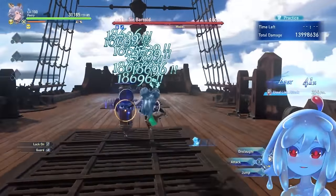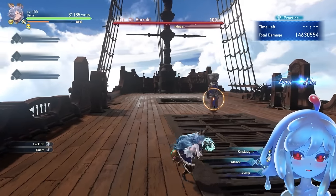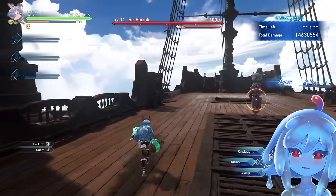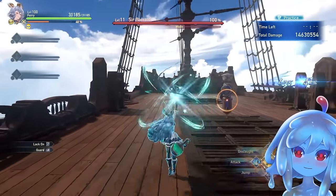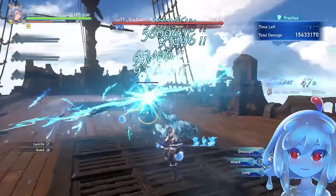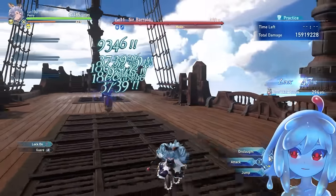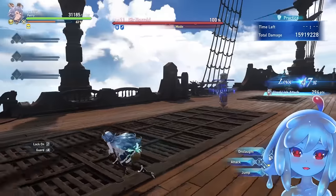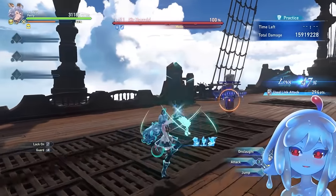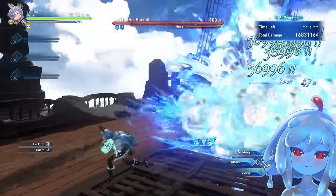Here are the optimizations for Fairy. With Purge, you can dash cancel to save about 0.17 seconds — I counted. Always dash cancel that. And here's a really huge one: Strafe looks like a channel, but what a lot of people don't know is it can be canceled incredibly fast.